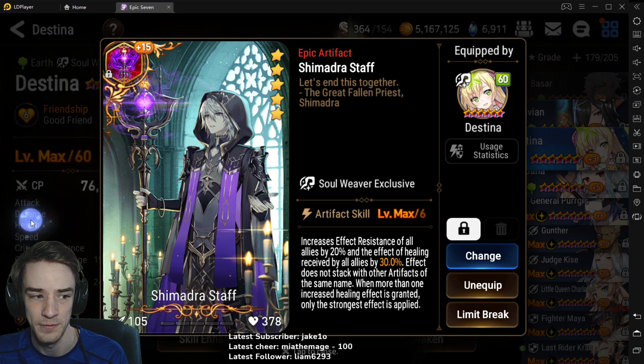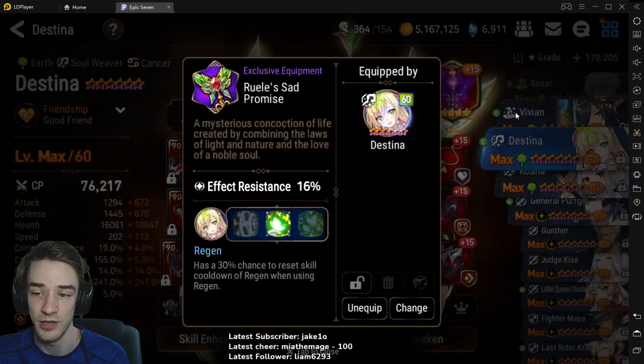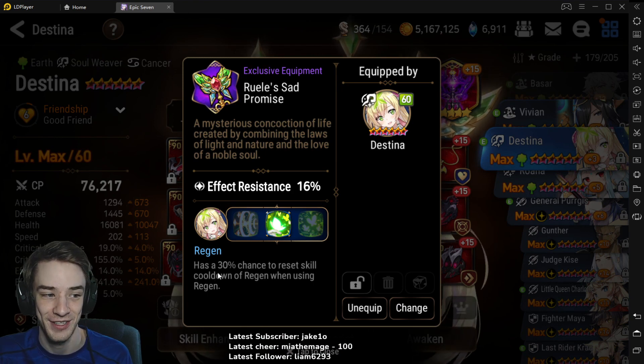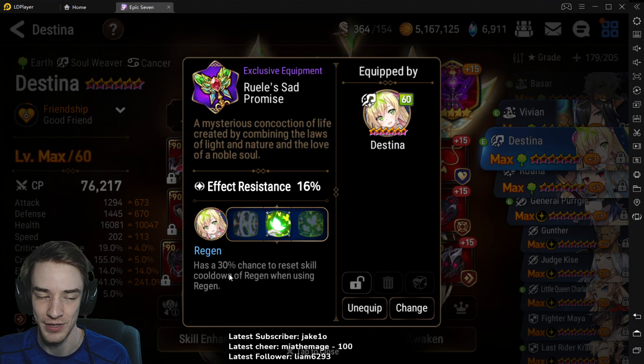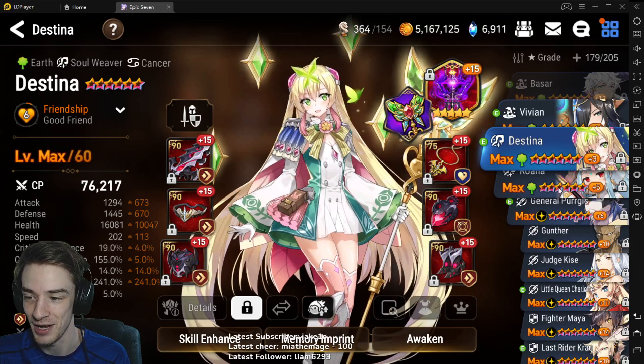I got Shimadra staff for the extra 20 on top of the 241. So that is currently her. I do use the 30% regen because I am a gambler every chance I get, and I've accepted I'm going to gamble with whatever I can - that's just how I play. Honestly, either of the other options are probably better, so if you're looking into building her, just use whatever you think is more fun.